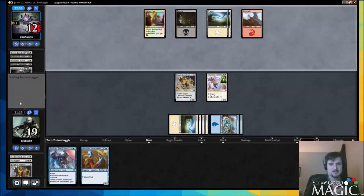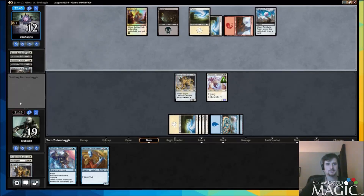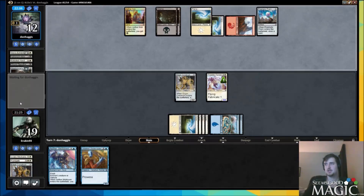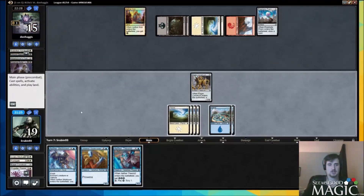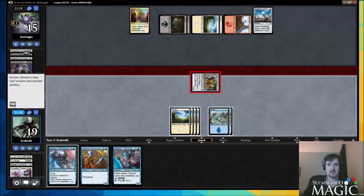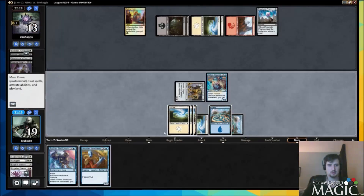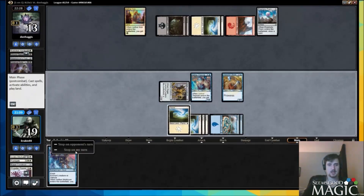Something I kind of have to be careful of is Pyrohelix, but if he helixes this and a servo that happens anyway. I think I just make this bigger — I just want to beat down. It also makes my meltdown better because if he has a three-toughness creature I can keep my thing back and meltdown it and block with the pioneer. He definitely was in our pod just because of how quickly we got paired against him.